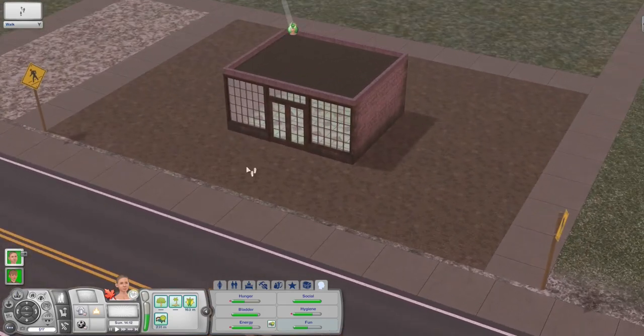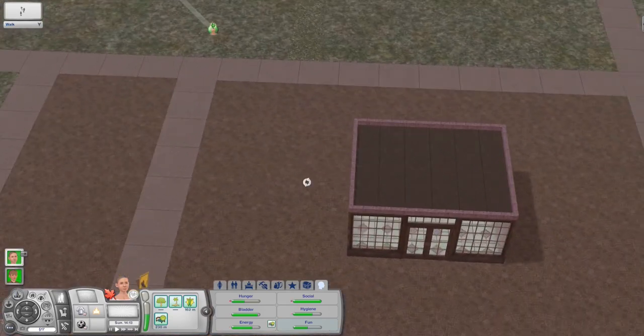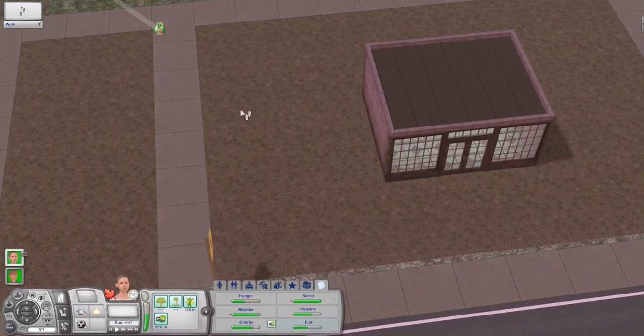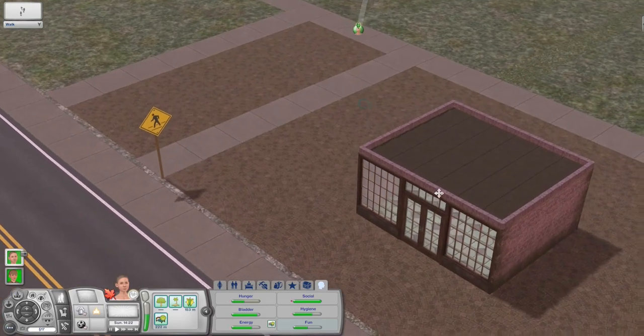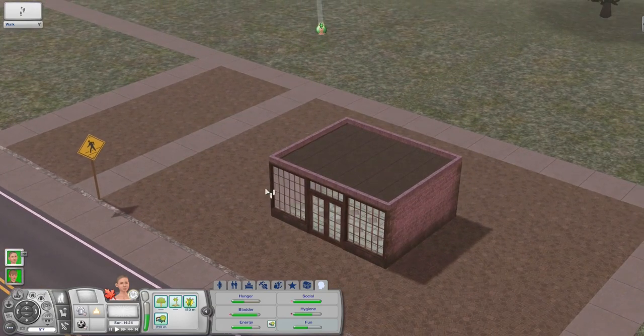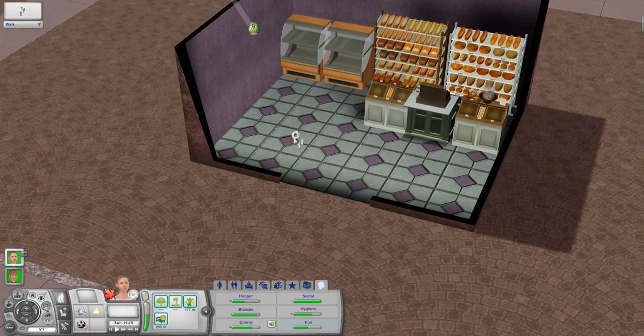Now, this is Mary's bakery. I know it's kind of in the middle of the lot. I'm going to have Gobias's grocery shop here — it's going to be a tiny shop. And then in here we can have something else on this side, so there's going to be like three shops on this lot. This is what it looks like right now.